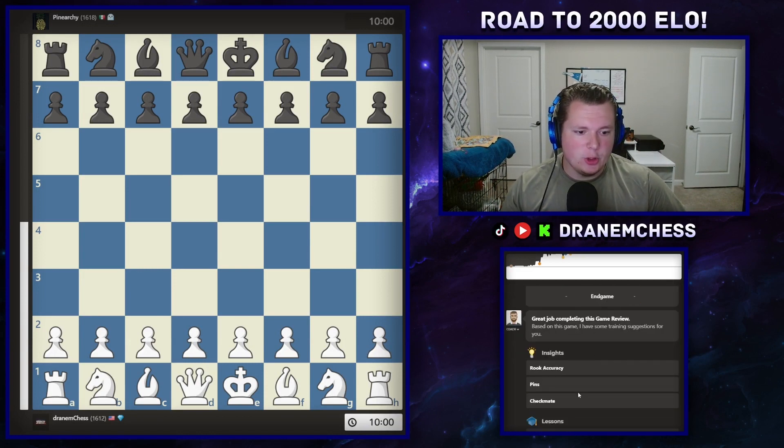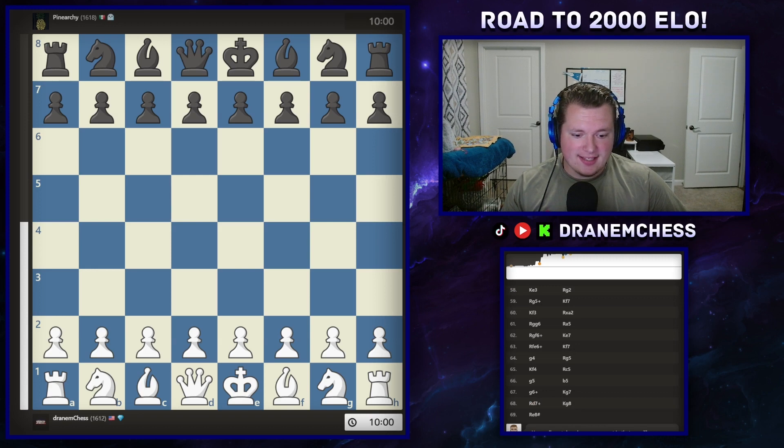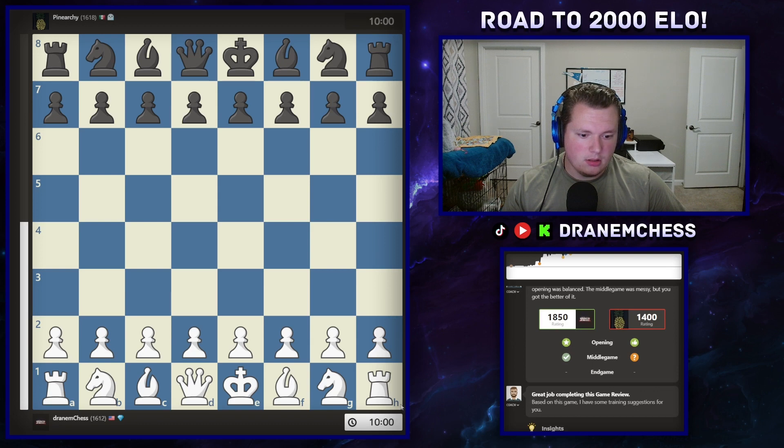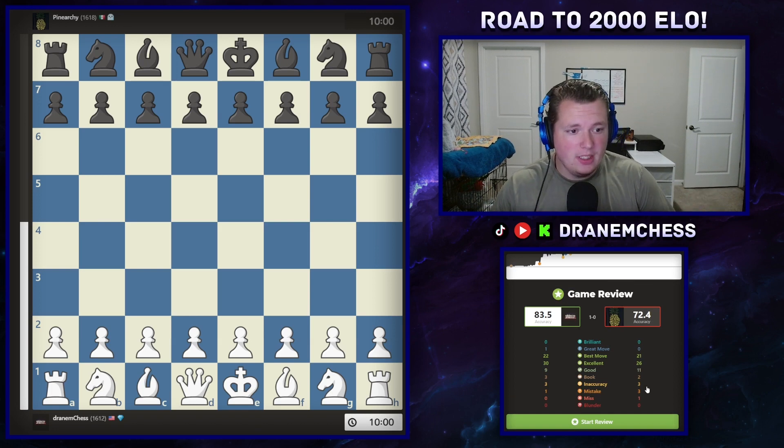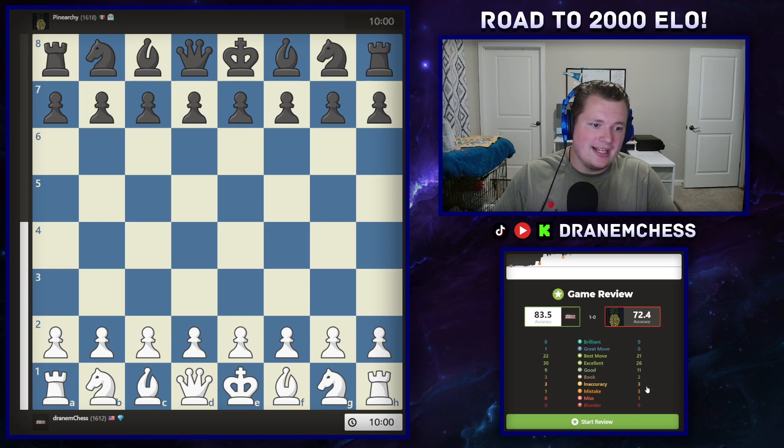Let me scroll down here real quick. Yeah, it says I'm 1850. You cannot see it on there. There we go. The computer thinks I'm 1850, and thinks my opponent, who is 1618, is a 1400 on the dot. So as you see right here, 83.5% accuracy for me. Zero brilliant moves. One great move. 22 best. 30 excellent. Nine good. Three book. Three inaccuracies. One mistake. Zero misses. Zero blunders.